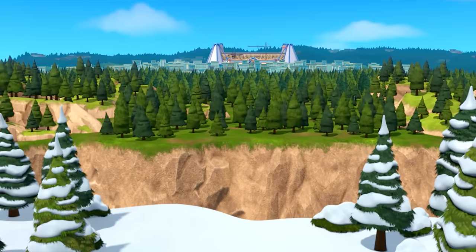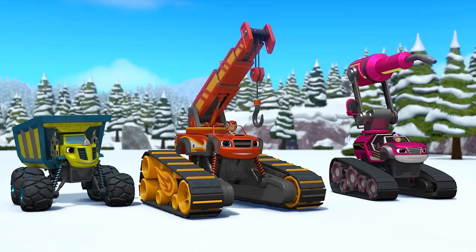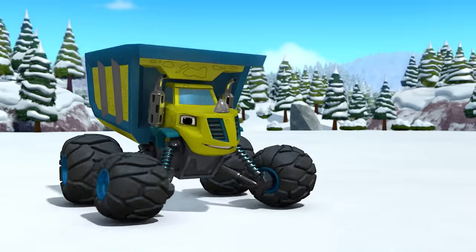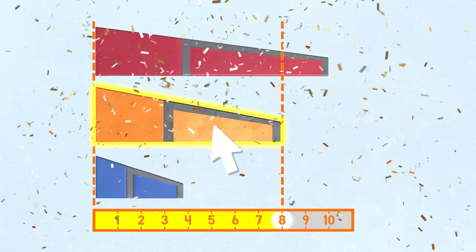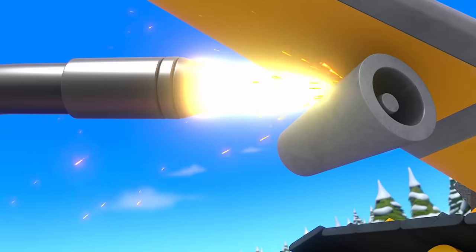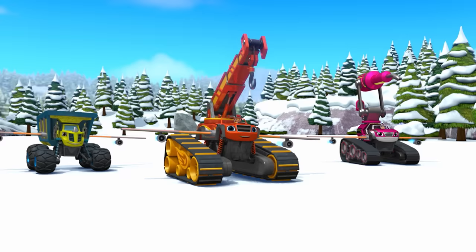The construction contest — we're so close. But there's no way for us to drive there. Our only chance is to build wings and fly to the contest! We just need wings with a width of eight meters. Which of these pieces is a length of eight? The red one, the orange one, or the blue one? You got it! The orange one. Way to go! Come on, crew! Let's fly! That's what I call making an entrance!